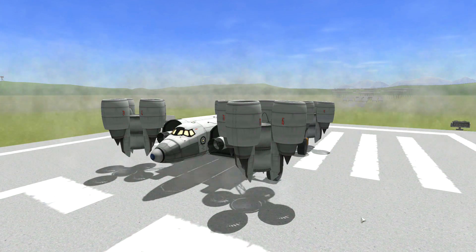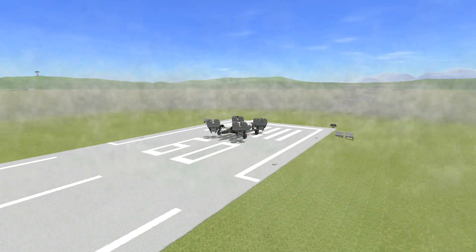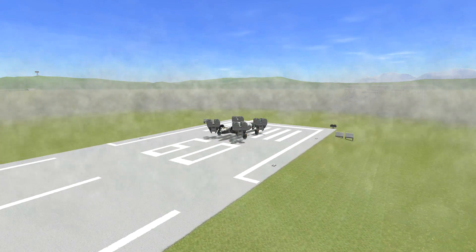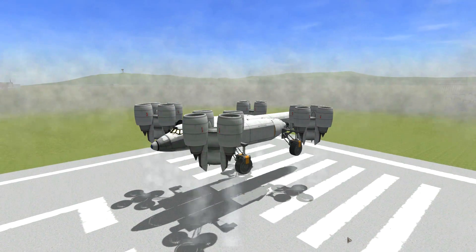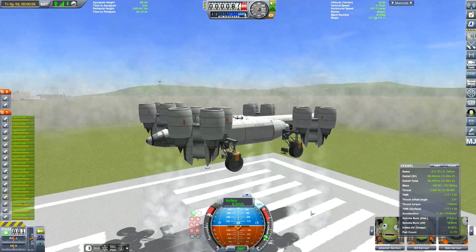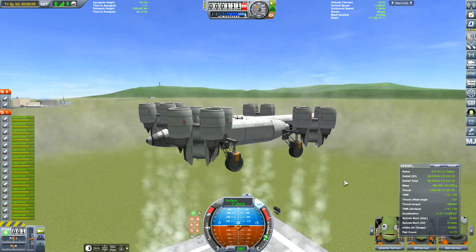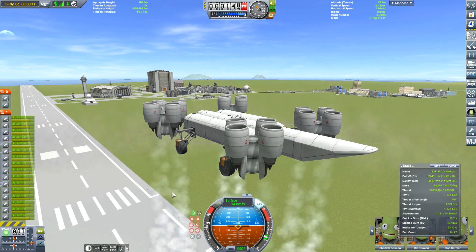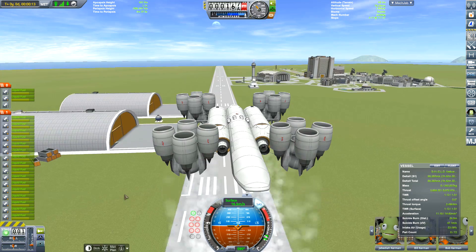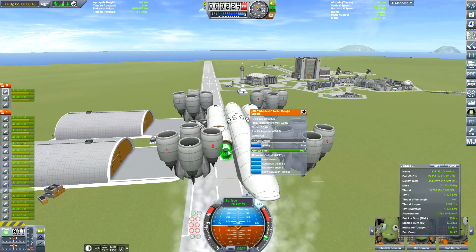In the last KSP video I made a Mun floating base and it was brilliant — the engineering challenge and trying to balance everything up was awesome. So I got to thinking: can we make a floating base, or just a floating craft — a VTOL, I suppose you could call it — on Kerbin? Obviously yes, we've done it before, KSP have provided craft, but I wanted to make my own, and here it is.